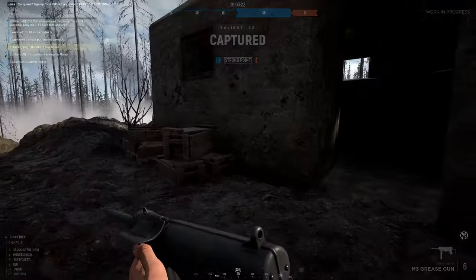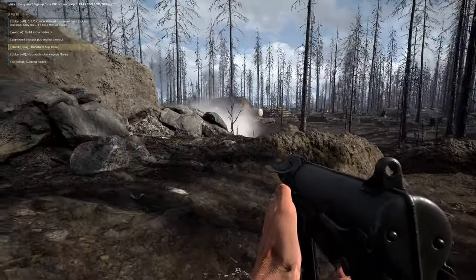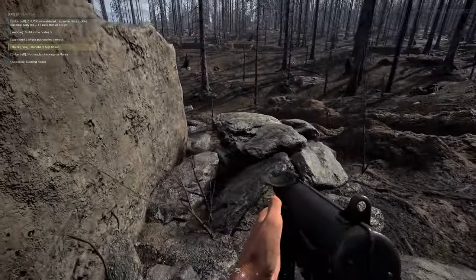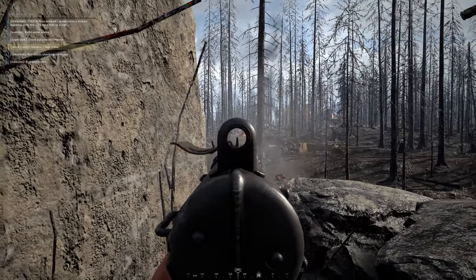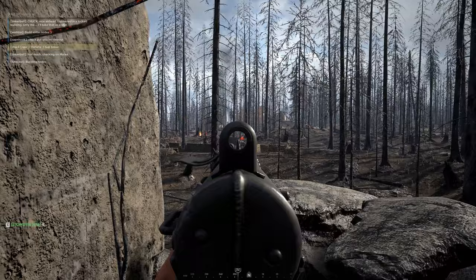New barbed wire is going in, where it will now actually block people from walking through it. You won't be able to vault over it, and if you're walking up against the barbed wire you'll be slowed down and make a wounded noise to give away your position. But barbed wire will be able to be destroyed with artillery and satchel charges.